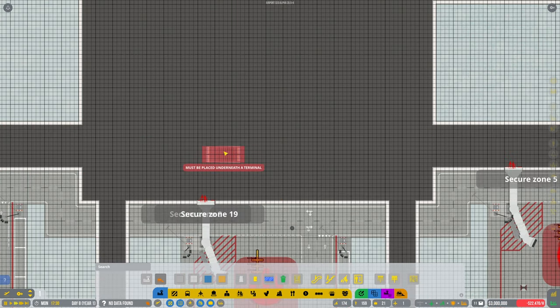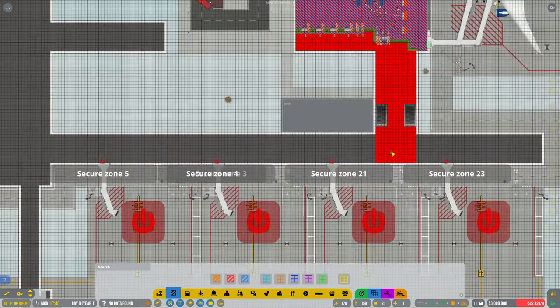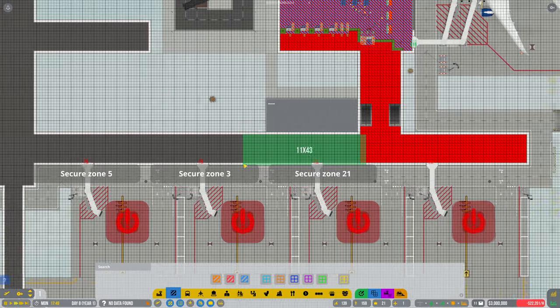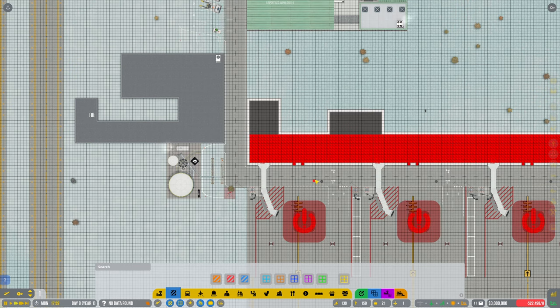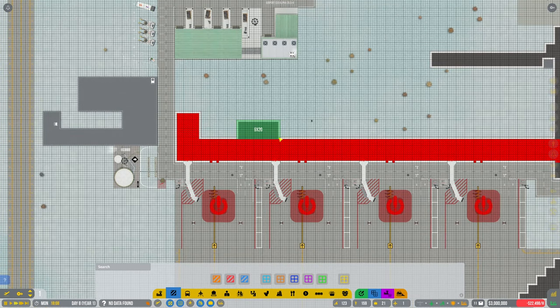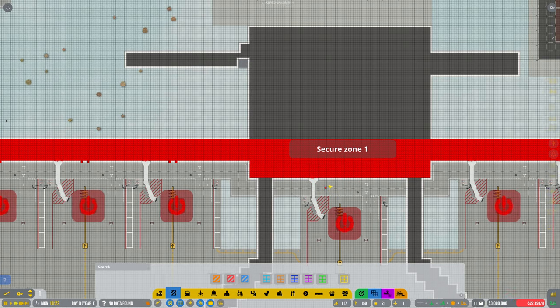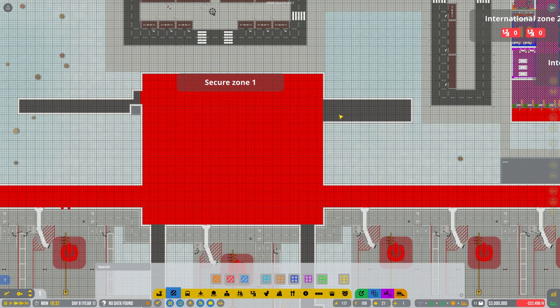I need to mark all the upstairs zones up as well so we can get this joined up. Security — all the way down, might as well. And you should find all these disappear as well — there you go. Someone did mention regarding how many security zone areas I had. I think it was because I obviously hadn't marked up this area yet — it takes the area where the jetway is. As you can see now it's just going all into one security zone, which is great.